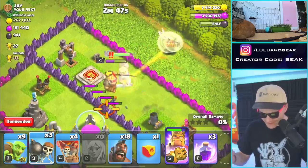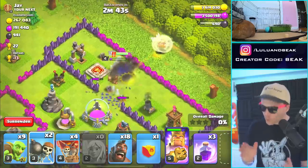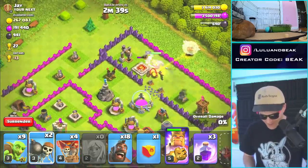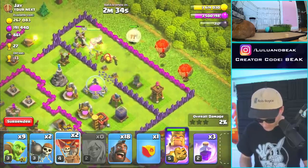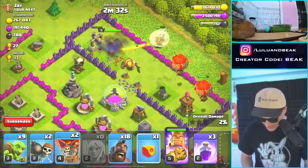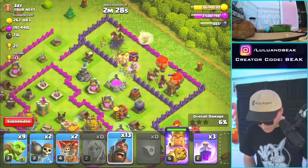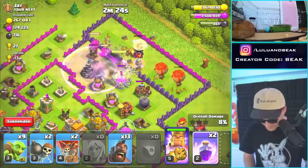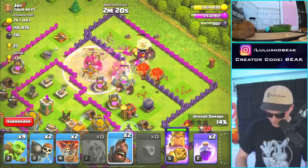Sorry buddy, I have healers and you don't. Let me get a wall breaker in there to open that up — perfect, that's exactly what I wanted. All right, we are now gonna go into the base. I do want to take out that air defense right there. Hmm, how am I gonna do that? I'll start here. Come on, go right there — now we're talking! Spam and go, let's do this thing.